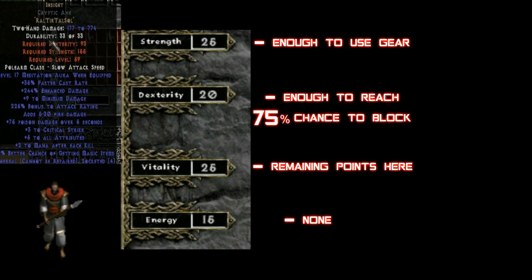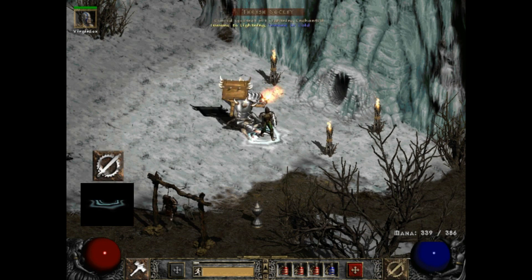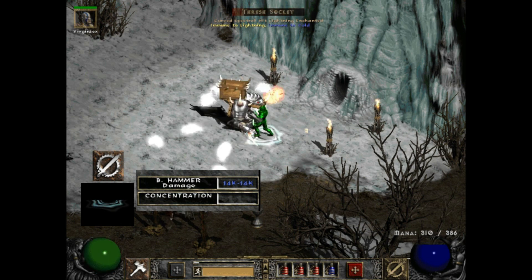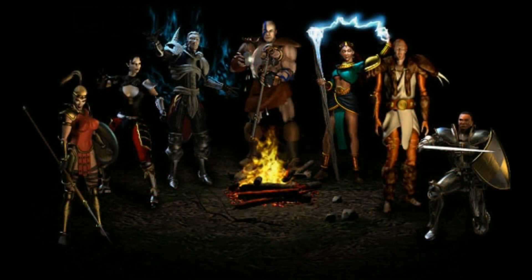You will not need to put any points into Energy because the Insight runeword on your Mercenary will provide all the mana you need. This build consists of the Paladin teleporting directly onto enemies, then switching to the Concentration Aura for a massive damage bonus, then casting the Blessed Hammer. The massive damage and survivability make it the most popular and overpowered class build in Diablo 2.